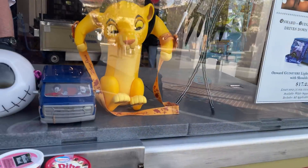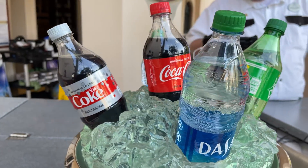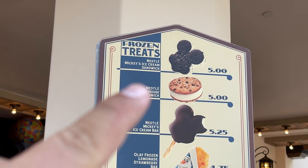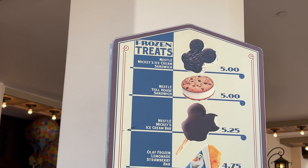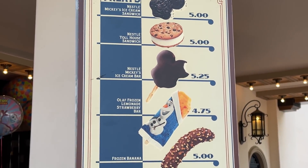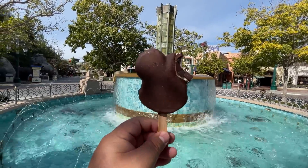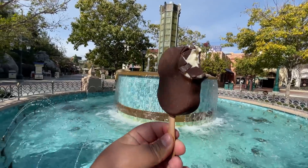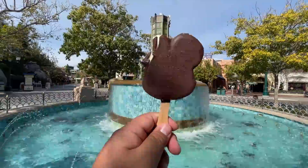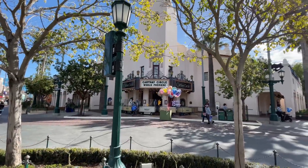Right outside Carthay Circle, they are selling ice cream now, and cotton candy. Also over here in front of Carthay Circle, you can finally get a nice refreshing soda, and most importantly you can get frozen treats. Currently they're not selling the Mickey ice cream sandwich — they're out, they have to order some shipment. But they do have everything else available. And the most important part is you can eat these on property.